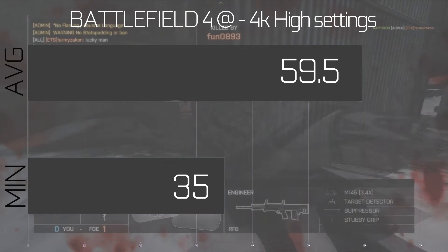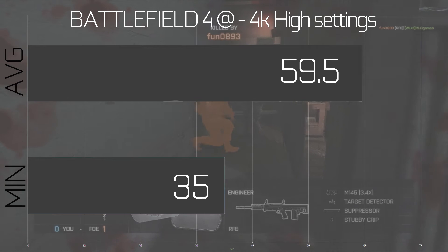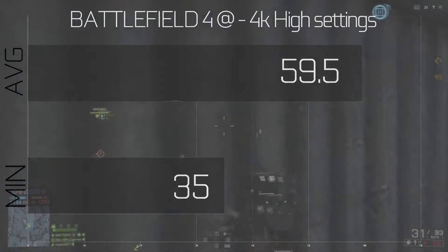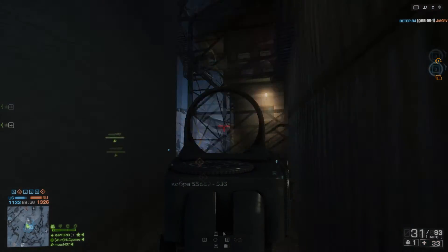We got an average of 59.5 frames per second. That's not quite 60 — it's 0.5 of a frame under — but we'll round it to 60 frames per second. Half a frame is not really much of a difference. So, 59 frames per second is also quite impressive for this little card. Remember what they say? It doesn't matter about the size — it matters about your power and efficiency. And the 970 certainly does have power and efficiency.